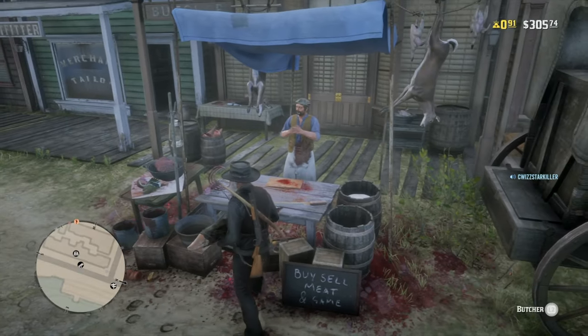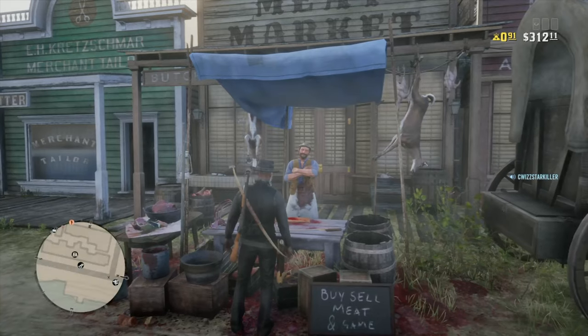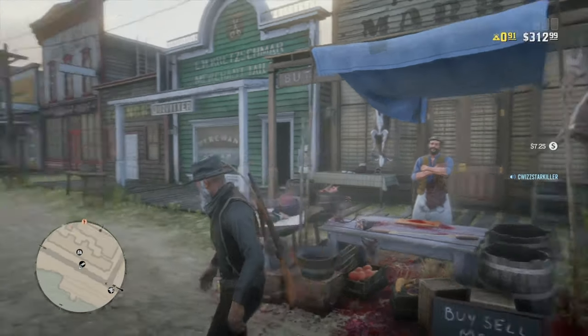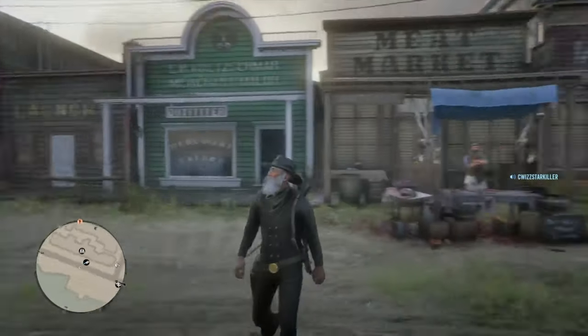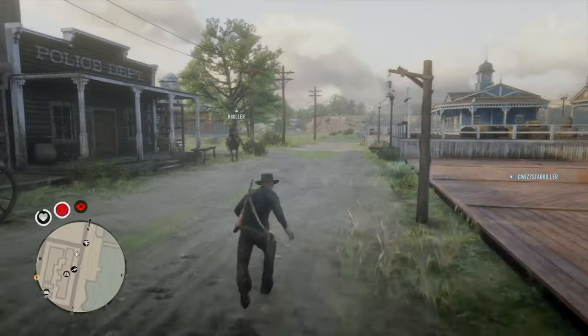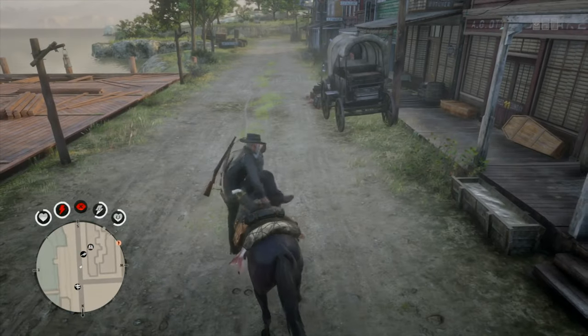Pick up the floating carcass — or whatever you have — and sell it to the butcher for all the money you can get. Then call your horse again and whatever animal you had to sell will still be on the back of your horse.